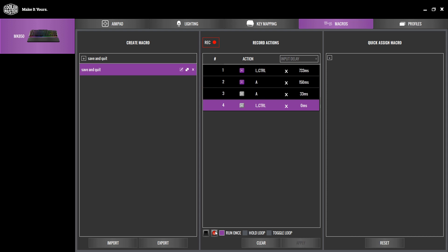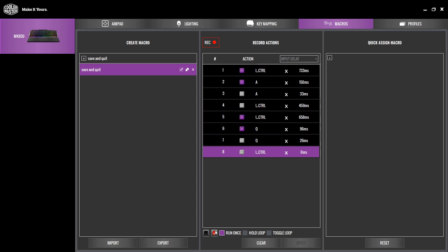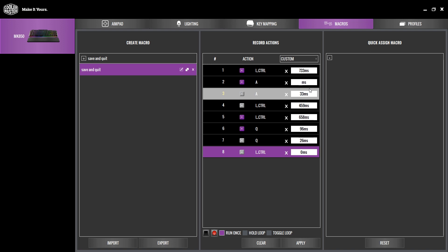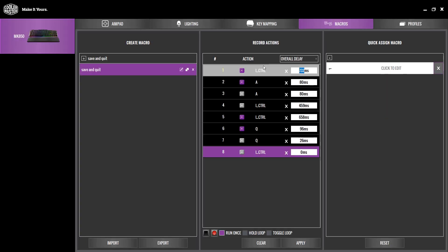If you have tried and true macros that you can always count on, it's probably best to set those up with Cooler Master software. Not only can you set up macros in an intuitive way here, but you can also fine tune your time delays between key presses for supreme control over your abilities. Want all your key presses to be instant? You can set them up here and completely remove the delay. Whether you need short-term tactics or long-term strategy, Cooler Master has you covered.